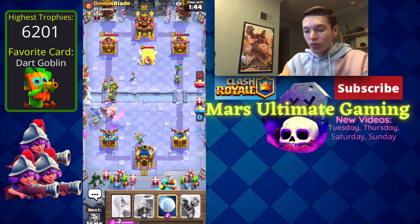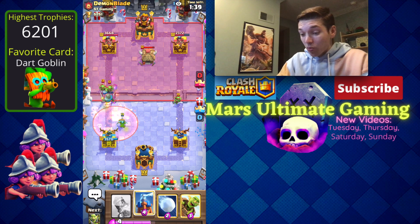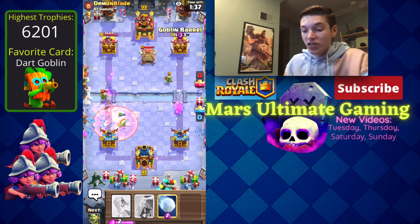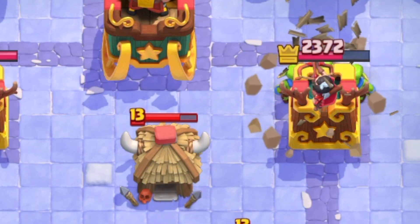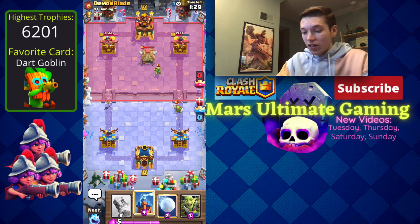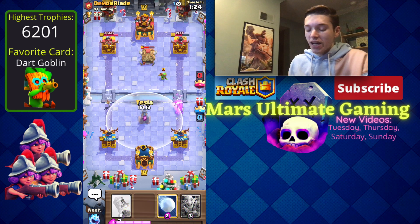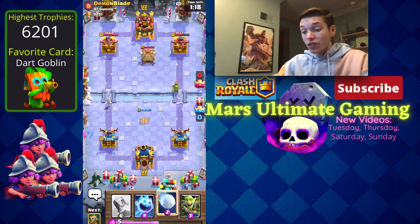We need to cycle to our knight and get that royal ghost out as soon as possible. He goes in for a poison, so we know he has poison and zap. The good news is he doesn't have a complete hard counter to the goblin barrel. I'm going to go for a tesla in the middle — even though he can bypass that with the skeleton barrel, we can just snowball it now that we're about two minutes in and he's gotten hardly any damage.